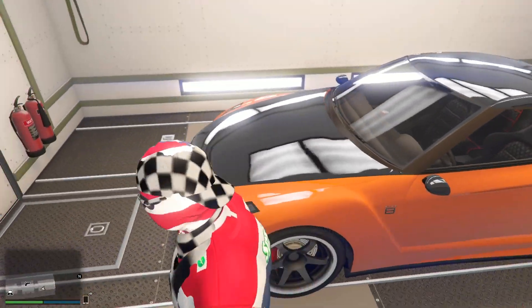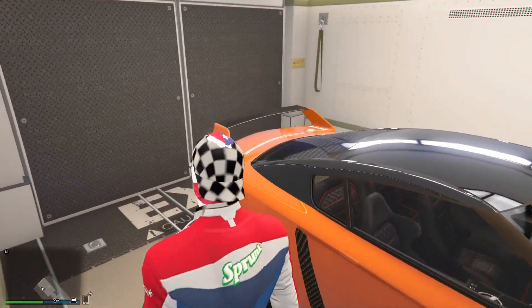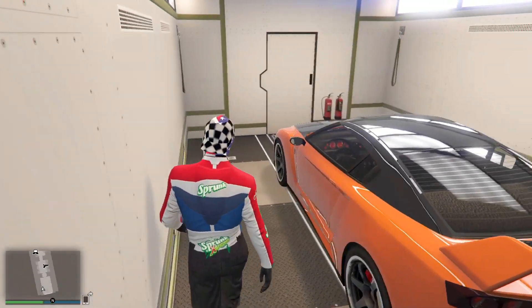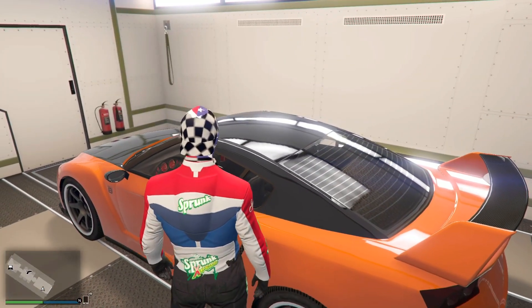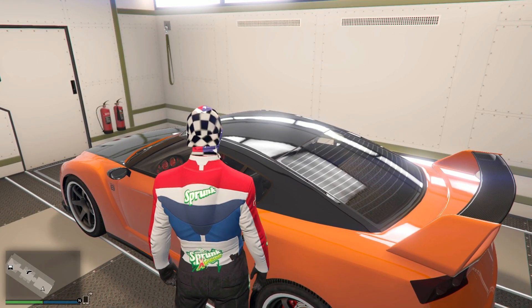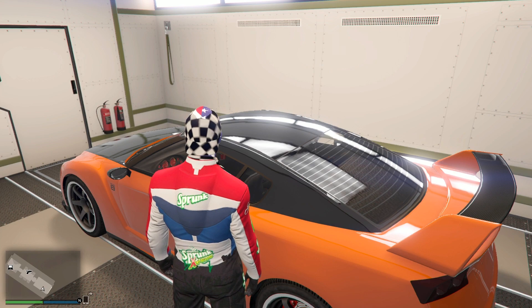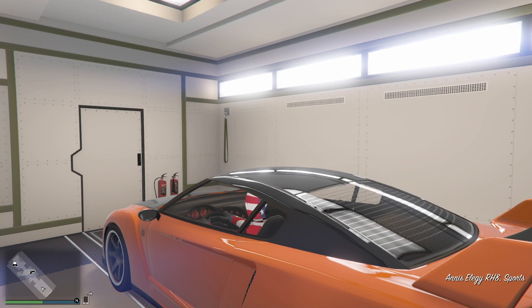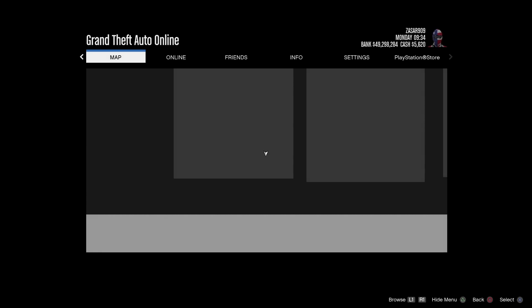Now we're getting into receiving the car. If you're receiving the car, you need to have a personal vehicle storage inside your MOC with a regular LG stored in the back. What you're going to do is get inside, hold down the start menu, then tap the gas and release the start menu at the same time. I'm holding the start menu, tapping the gas, and letting off the start menu.